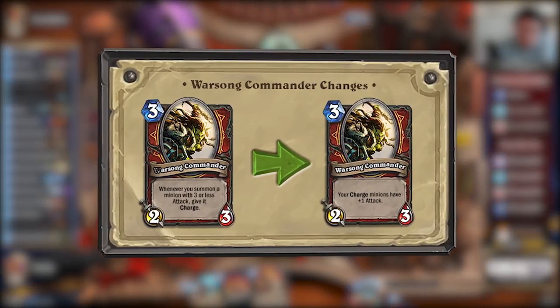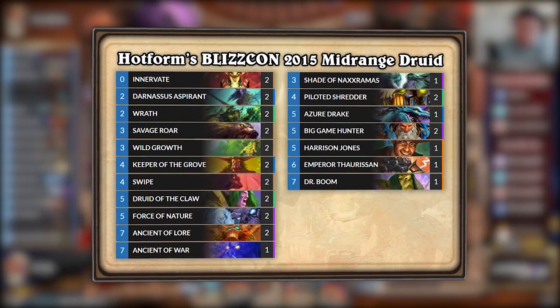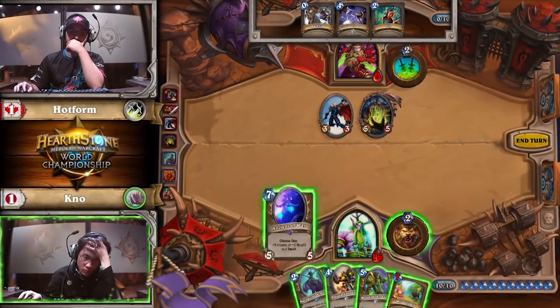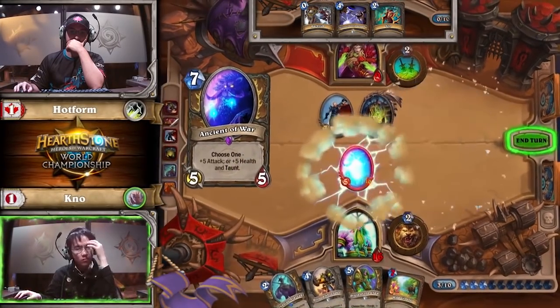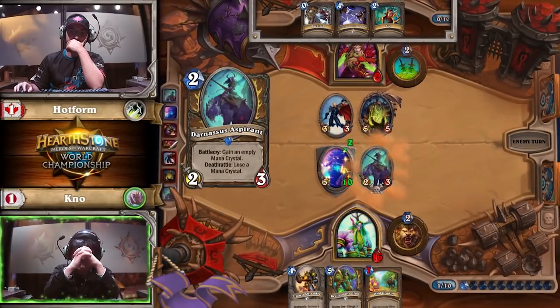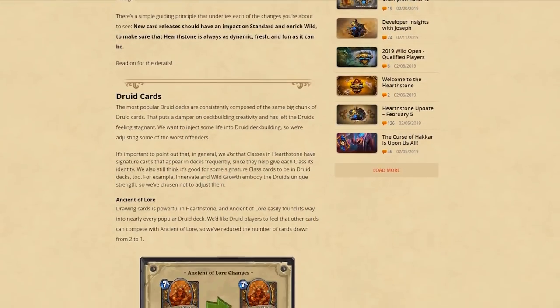After the nerfs in October to Warsong Commander, Druid finally managed to climb to the top of the meta. The other Tier 1 decks at the time were all similar in power level, and one was not stronger than the other. Even after League of Explorers settled, Druid was still a powerful pick — so much so that even though there were other problematic decks, the combo of Force of Nature and Savage Roar was hated more. In a way, the roar was heard, and Team 5 listened.